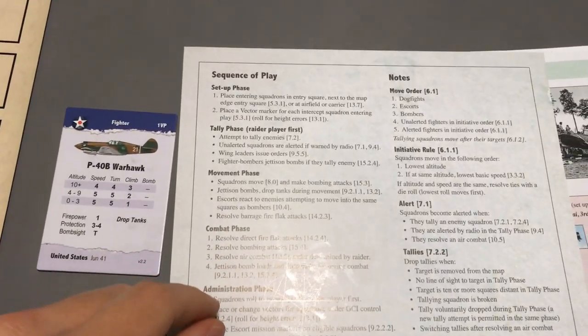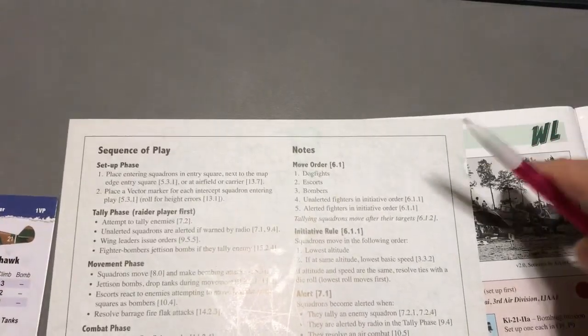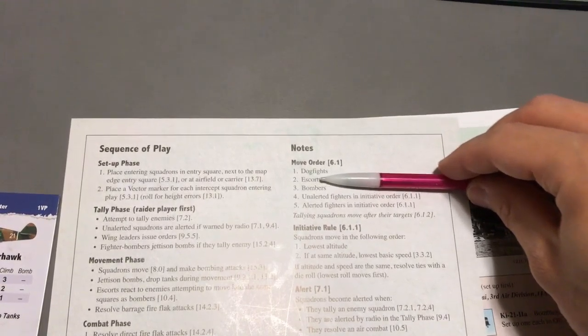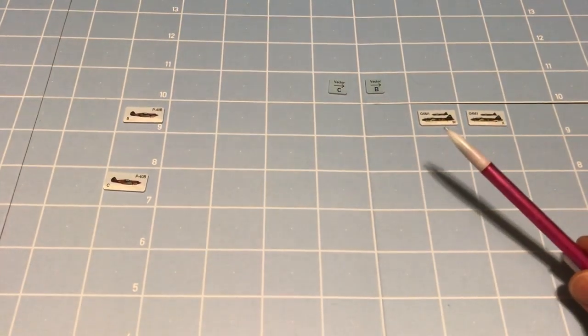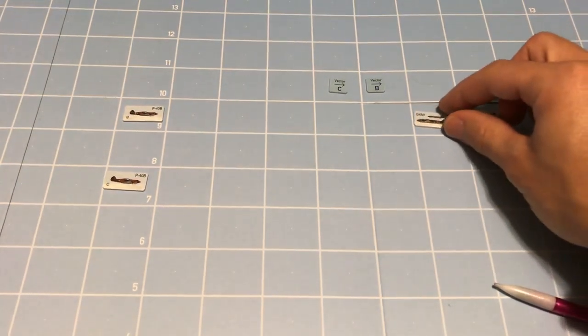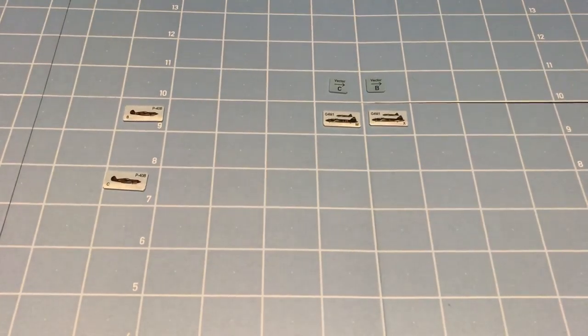Let's move to the movement phase. Units move in this order: dogfights first — we don't have any — then escorts — none — but we do have bombers. Bombers move now. The number of movement points is determined by mission and alert status; anything with a bombing mission just flies two movement points straight forward. W moves two spaces forward, then X moves two spaces forward — that's their movement.